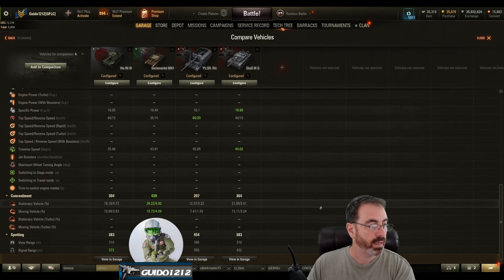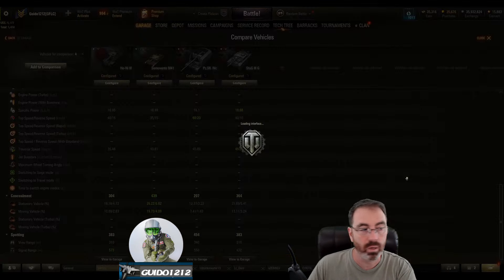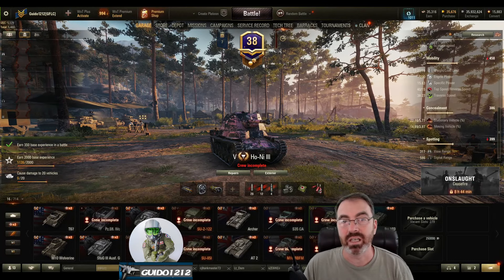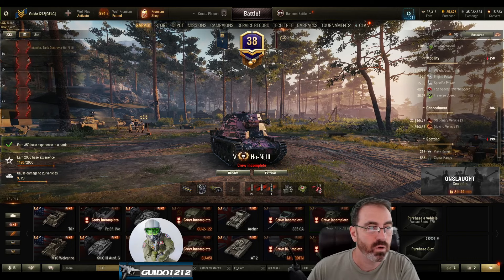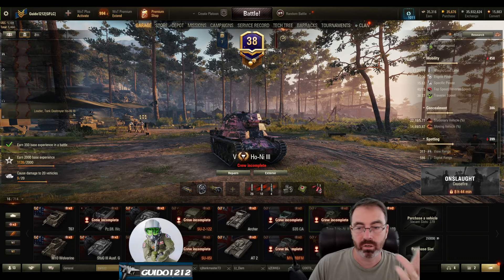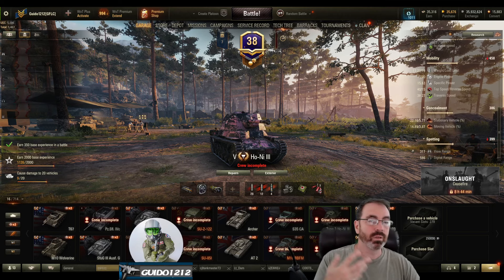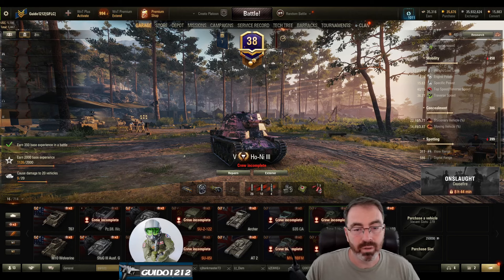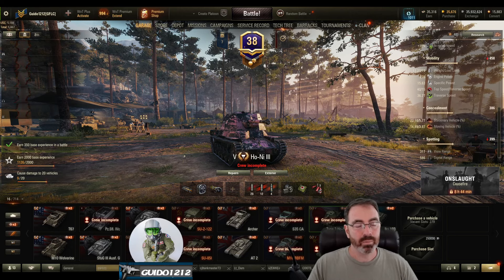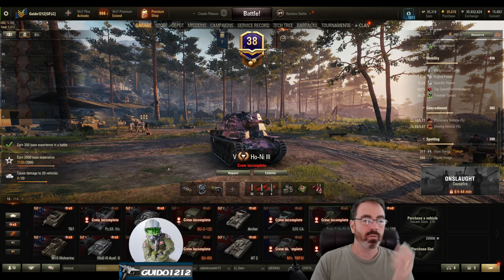One quick clarification on view range: the Ho-Ni 3 is at 310 base view range. The Semovente is at 350 which is reasonable at this tier; the StuG is also low at 310. With my setup I only get 317, which is absolutely horrible. If you have the vision skills on your radio operator and commander you can improve it a little, but 317 means you're not doing a lot of spotting for yourself. You might consider binoculars if you want to improve late-game stationary spotting.